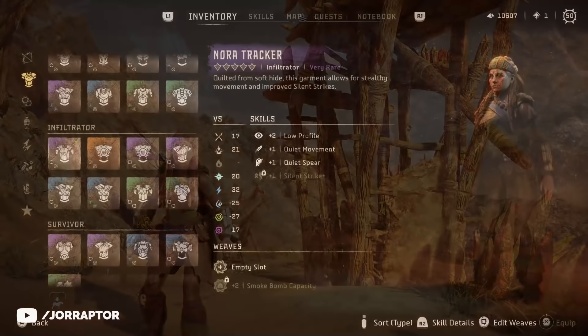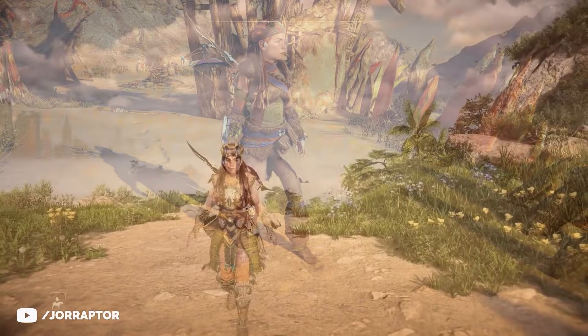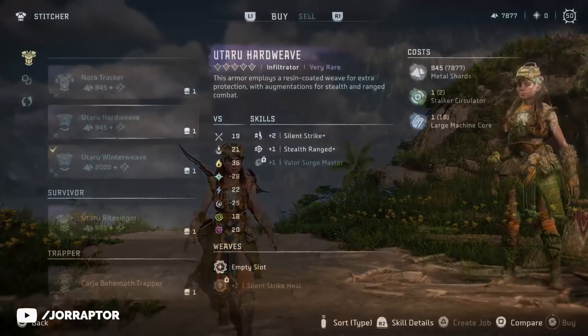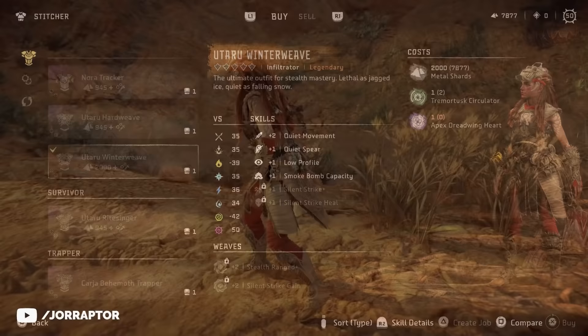Another Infiltrator armor is called the Nora Tracker. You can buy this at Thornmarsh - personally not a big fan, but let me know if you like it in the comments. Then we have the Utaru Hardweave with the orange legs and hands, which looks decent and you can buy at Thornmarsh. In that same vendor you can also find the Utaru Winterweave, the legendary Infiltrator armor, which is a reskin of the Hardweave one.